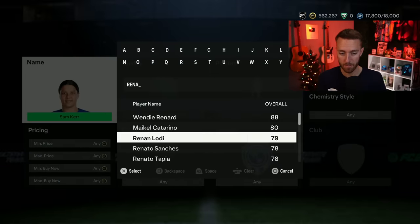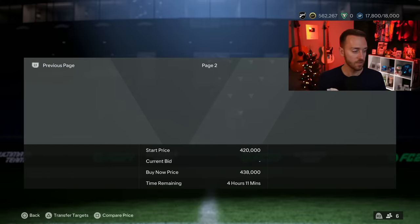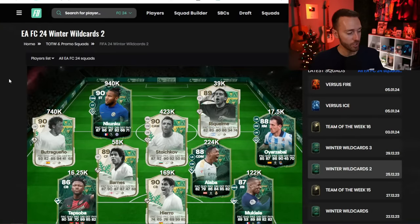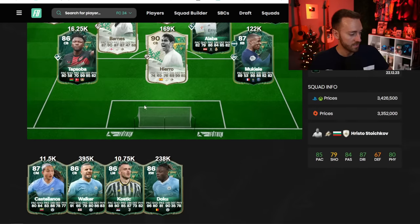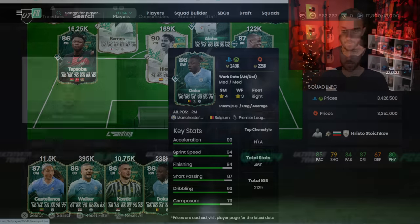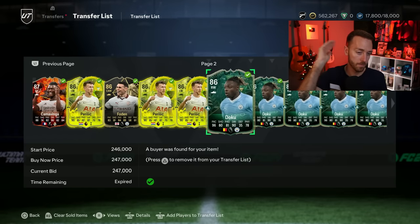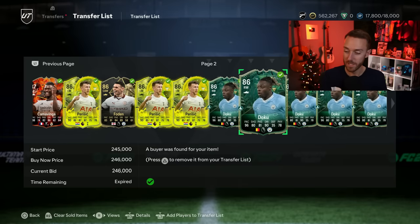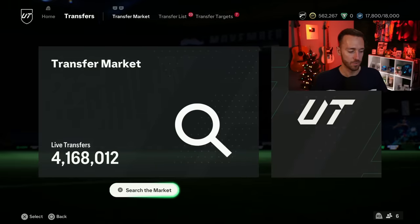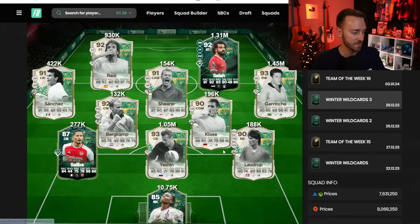What did best yesterday was what we expected — the Winter Wild Cards. I had a Renato Sanchez on my transfer list bought for 380k, sold at 430k, and he went over 440k. Alaba's up 30k a card, Mukiele reached 125–126k and is still rising. The Winter Wild Cards that went out of packs did very well yesterday, so if you invested in any of these, GG — you're making coins. Goretzka went up, Konde started going up, and some of the middle-to-high tier, more rare cards did especially well.